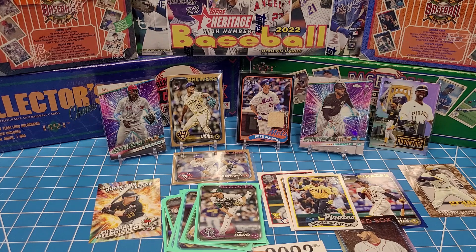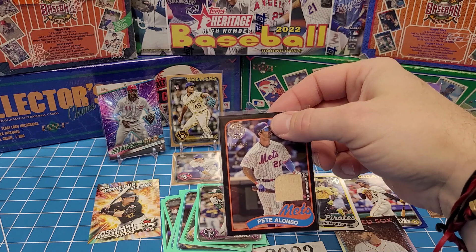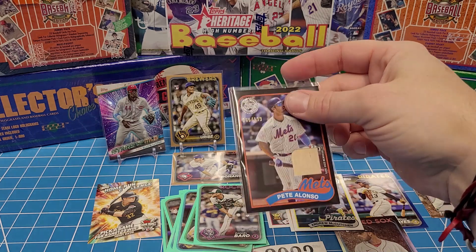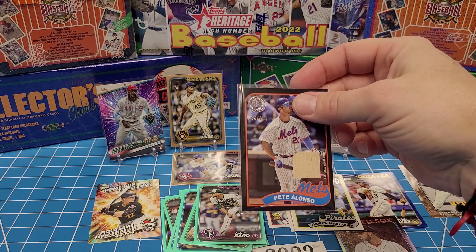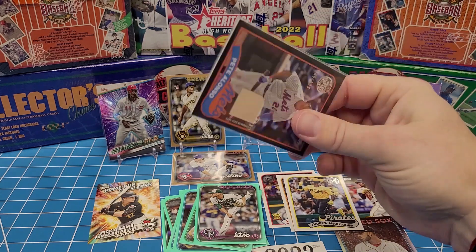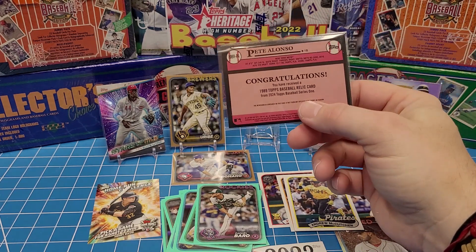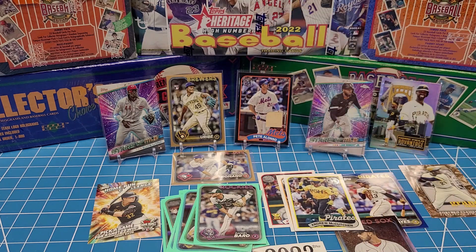According to Topps' website, the Home Field Advantage in these Fanatics boxes is one in every 228 packs. I think the biggest hit of both boxes would be this Pete Alonzo — I believe this is the '89 Topps Relics black parallel, and those are inserted one in every just under 3,500 packs. Awesome! Let me know what you guys think in the comments below, please like and subscribe, and as always enjoy the rest of your day and keep collecting!